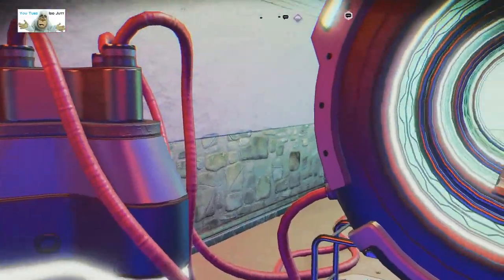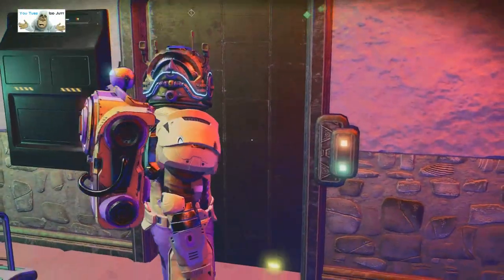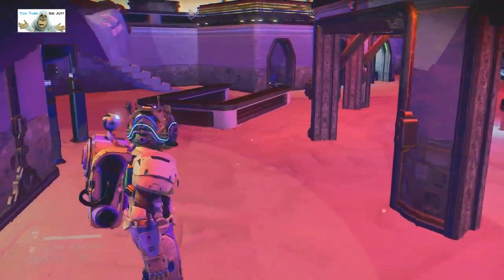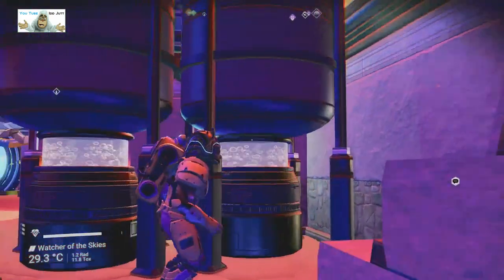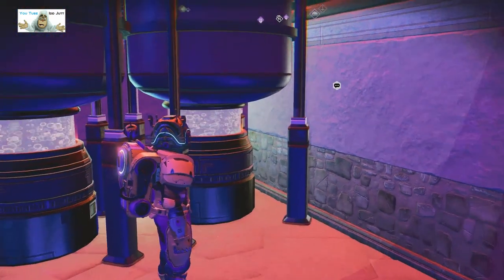I don't know what they do but they look good. We've got one of these in here and a fuse box — just what we always wanted, a fuse box. Straight through the door — the bloody doors are well-timed. Over here there's some sort of water extraction; since we're off the ground it can't be drawn from a river.